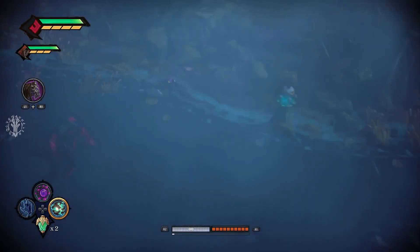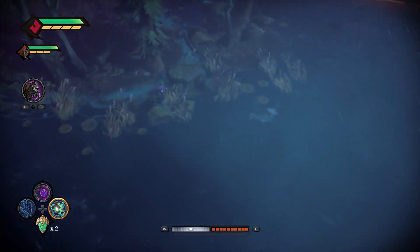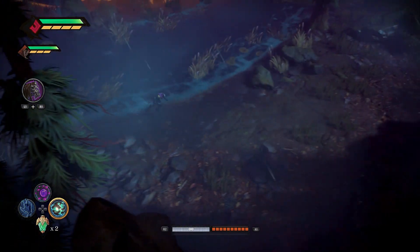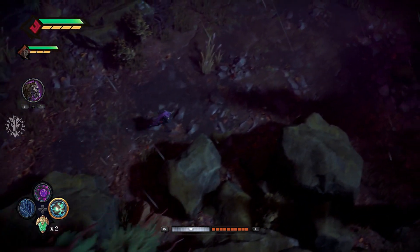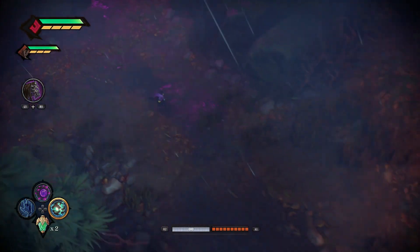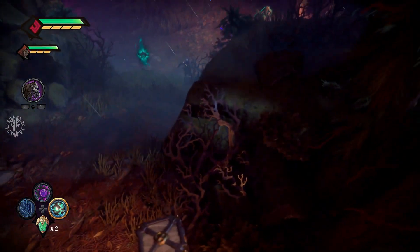We're not involving ourselves in anything else — just getting the trophy here. We're skipping all the other fights and alarms. We need to go all the way to the right-hand side of the map and come in from the top because it's on a higher level — up on a hill — so you can't get at it from below. You just saw the purple there; that's the trickster door, so if you know the trickster door, you know you're close.